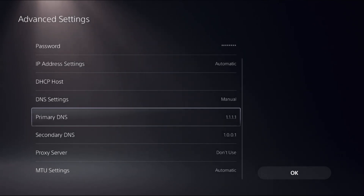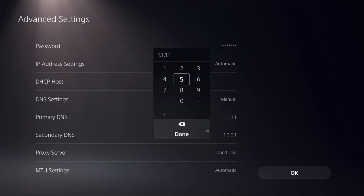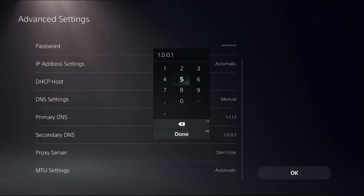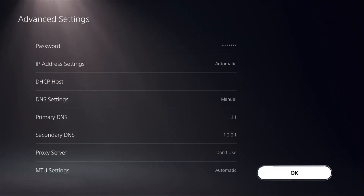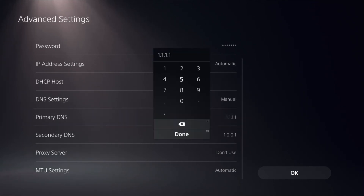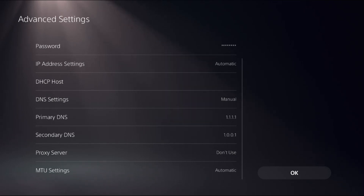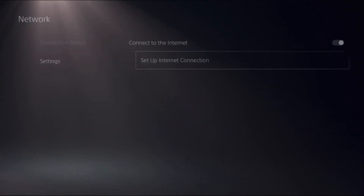There are two DNS address options you can use. First, set Primary DNS to 1.1.1.1 and Secondary DNS to 1.0.0.1, then select OK. If that doesn't work, set Primary DNS to 8.8.8.8 and Secondary DNS to 8.8.4.4, then select OK.